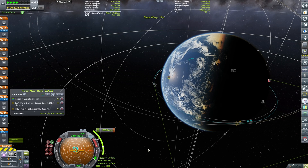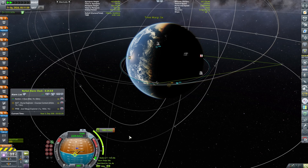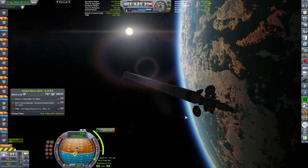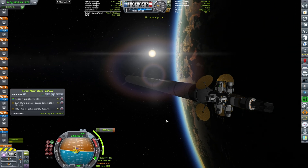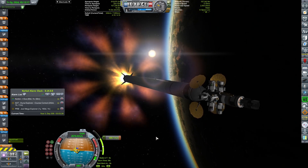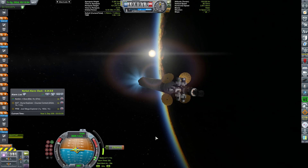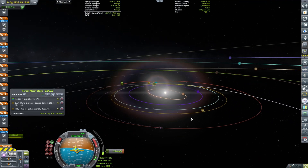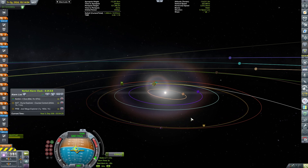This was the third of the three craft that we were sending to Duna. Just a quick recap: the first one was the Duna orbital station with a couple of kerbals — I think it was Jeb and Bob or Jeb and Bill. The second one was the small probe that basically ended up in orbit around Ike. All of these craft left the Kerbin sphere of influence simultaneously and entered Duna's sphere of influence almost simultaneously.